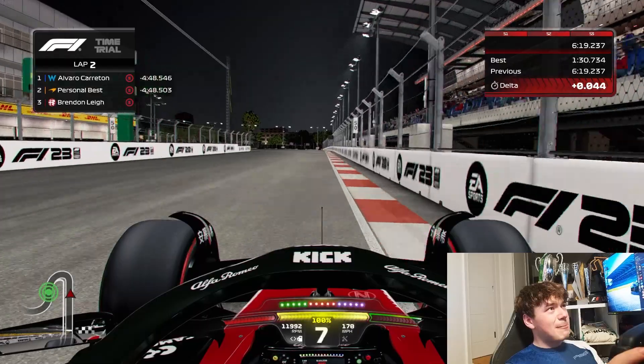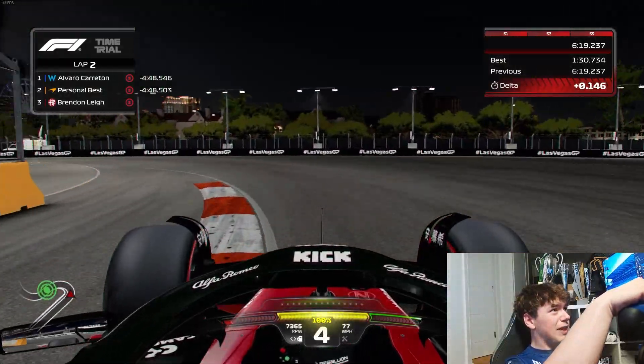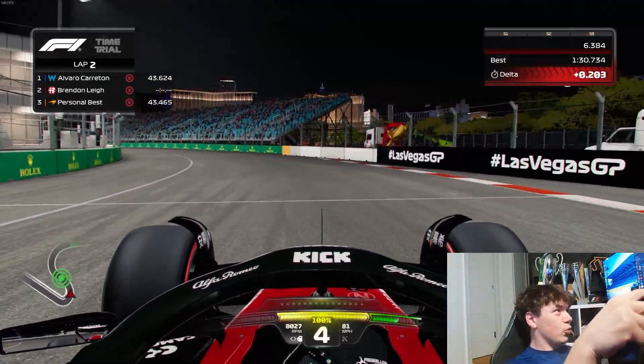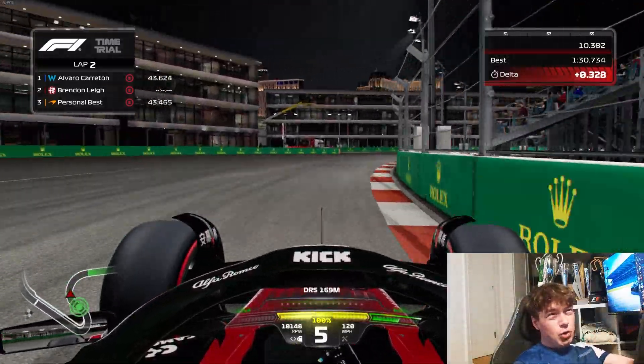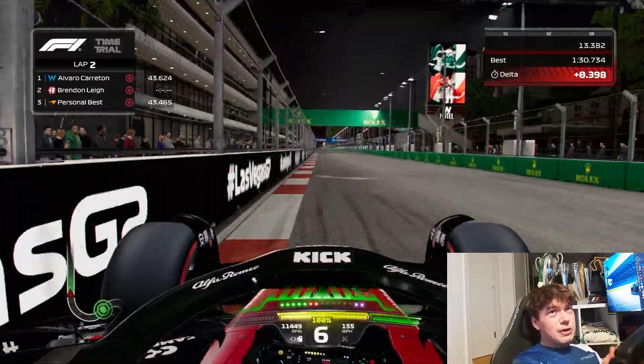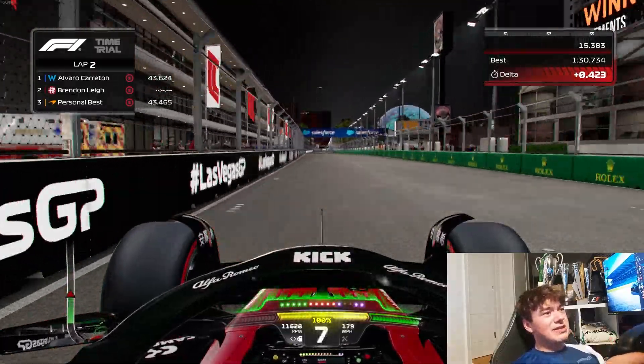We're going to do a live hot lap here. Down into 4th gear, let the car rotate through, exit in the middle of the track, up into 5th gear. Carry the minimum speed into the apex and then open up for the corner on the exit.